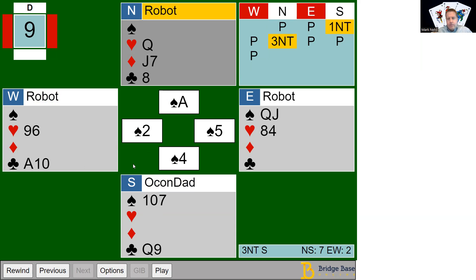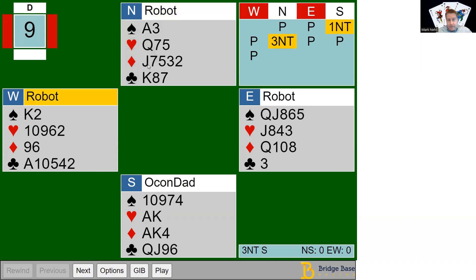Nothing too fancy — the key thing to work on in no trump is getting tricks established for your side while you have everything stopped. Recognize that leading the jack of diamonds here is not a finesse — it's going to get covered, jack, queen, ace, king, and that just sets up their ten or nine. You don't gain anything by playing it that way.